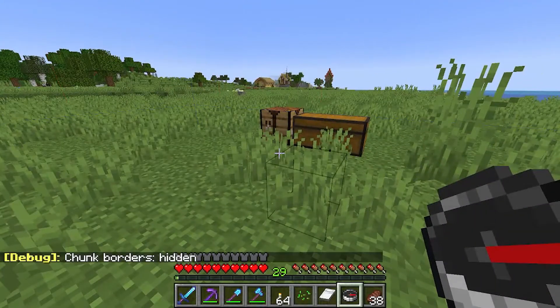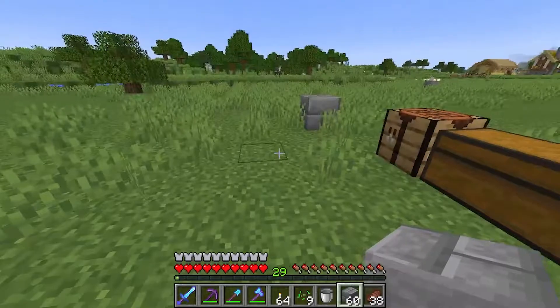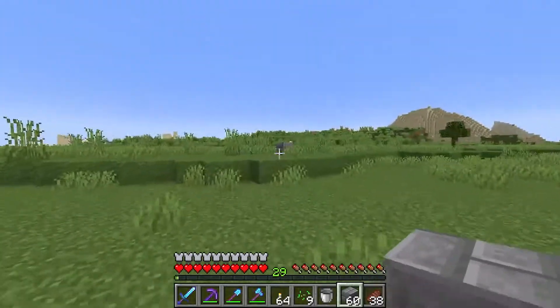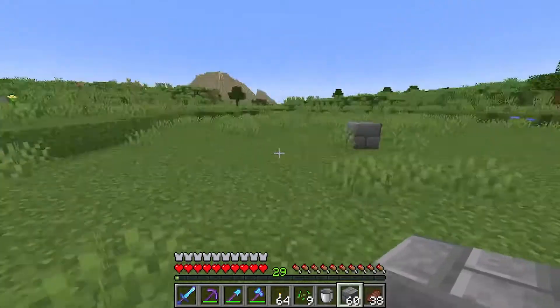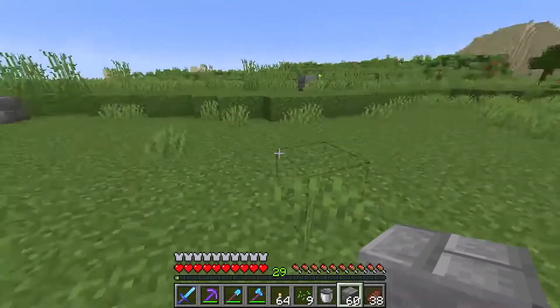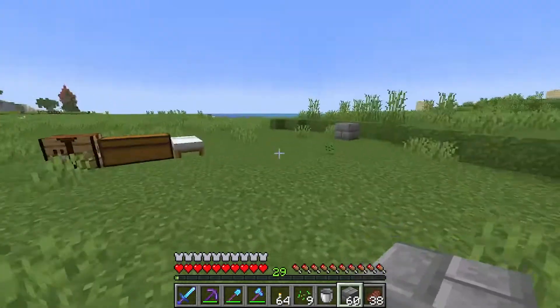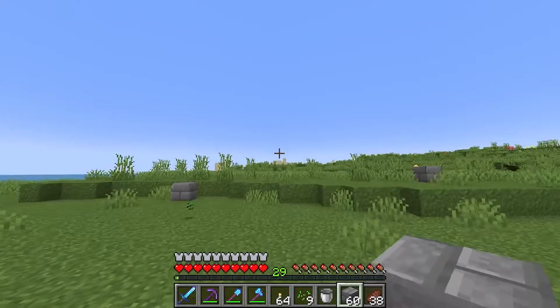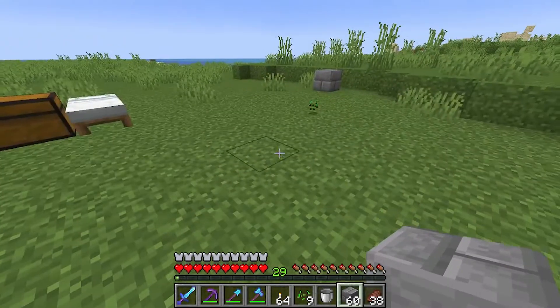I already built a chest right here with all the items that we need. We are following a tutorial from Waddles today and I'm gonna leave a link in the description below. I mapped out our world chunk to ensure we are staying within it. This farm is quite small and simple to build and doesn't need too much space, so we should be fine staying within the chunk. The complicated part is moving the villagers and finding a zombie villager to add to this farm.